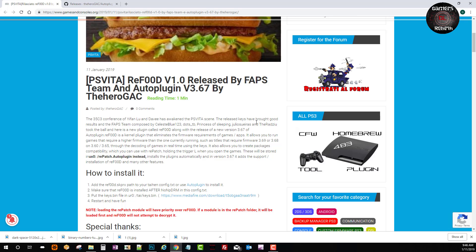Thanks to Jifan Lu for awakening the PS Vita scene once more. The release of the keys brought good results for the FA PS team, composed by Celeste, Blue Dots, Princess of Sleeping, Julius Surieras, and The Radisu. They took the ball and started running with it, and came up with a plugin called Food.